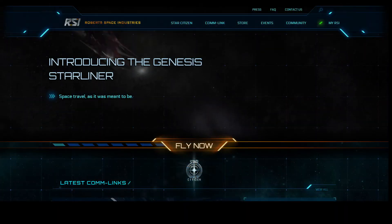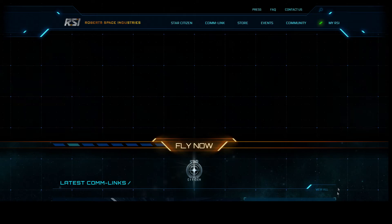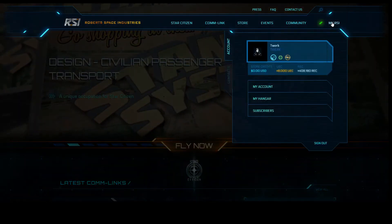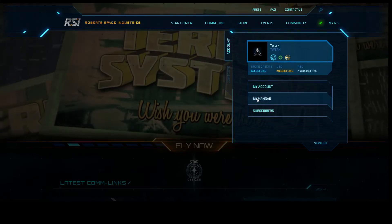So now we find ourselves back on the RSI page. To find your hangar, you're going to go over to the My RSI button and click that. It's going to pull down a little menu, and you're going to go ahead and click My Hangar.